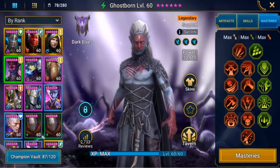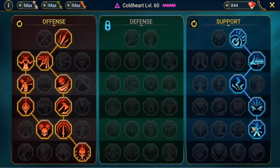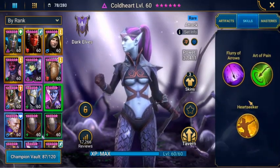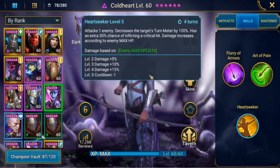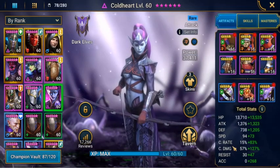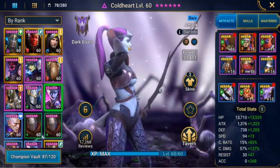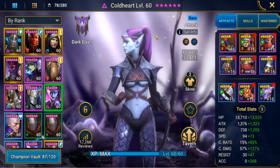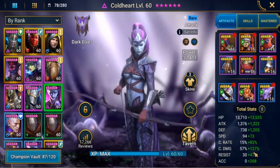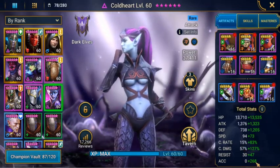Our other nuker on the team is Coldheart. Her masteries are focused on offense with a bit of support for herself, giving extra accuracy. Her key skill is Heartseeker, which turns the enemy's turn meter back to zero each time they take their turns — it's all about damage. I've got a bit of speed on her so she comes in after Ghostborn, giving her those attack boosts and the defense debuff on the enemy. She has 171 speed and 184 crit damage, so she'll do a lot of damage with no problems getting her skills away.